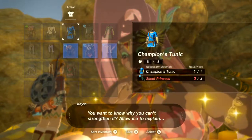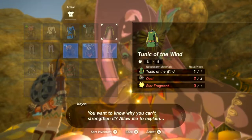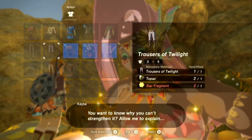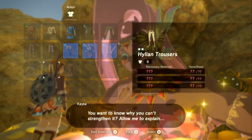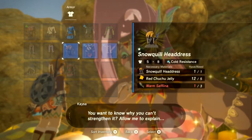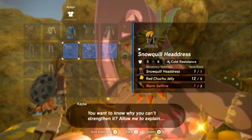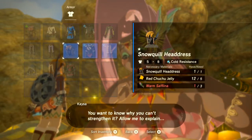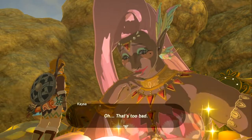The Champion's Tunic gives the highest amount of defense when upgraded. Opals are used for one set of upgrades. Topaz for others. Some armor pieces all use the same Warm Safflina. Already have one, just need a few more — and also need more Red Chuchu Jelly.